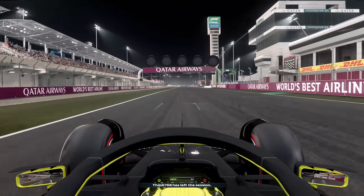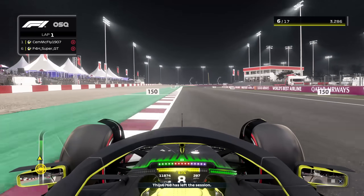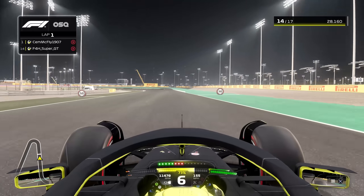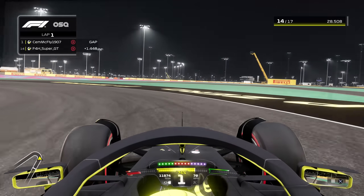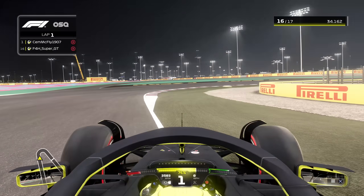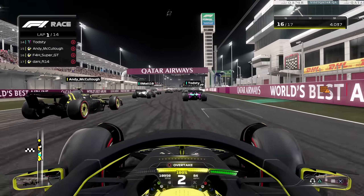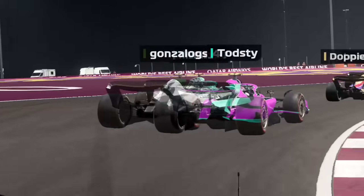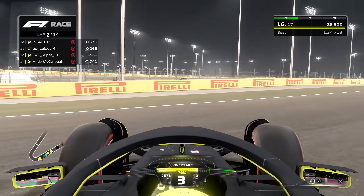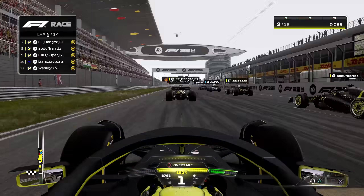Race number one, we land in Qatar, and I must be honest, this is a track I can barely remember as it's not one that's featured on the calendar all that much. And that was case in point here coming out of this corner, as I just kind of do a nice little 180 spin. This put me down towards the back of the pack, and fortunately in ranked, as you can see, collisions are off — which made no difference to me because I was spinning my way to the back, eventually finishing 12th.